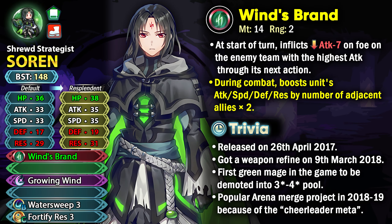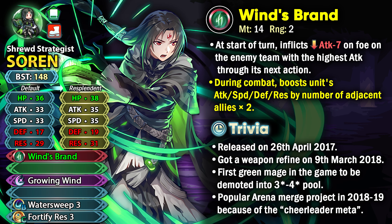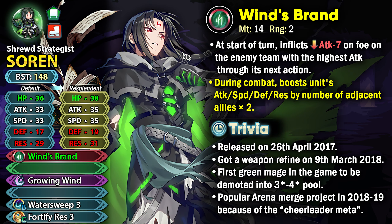Resplendid Sorin is a green infantry mage from Gen 1 and he has Gwyn's Brand as his preferred weapon. This is a really basic weapon because it was one of the earliest weapons to get a weapon refine — it has Chill Attack built into the primary effect and the Owl Tome effect in its weapon refine.